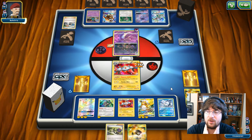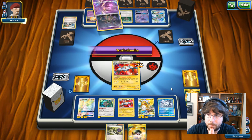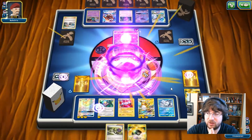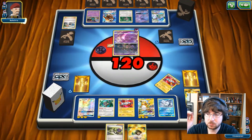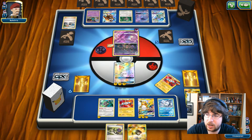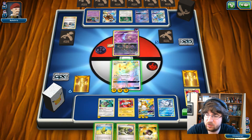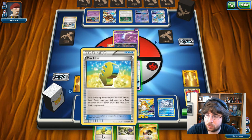Wishful Baton means the energy on this guy will go to one of the back ones, and I just got rid of my Field Blower. She goes for the knockout on me — fine, it is what it is. I'm going to bring in my Raichu. We're doing 160 damage. Potentially more.